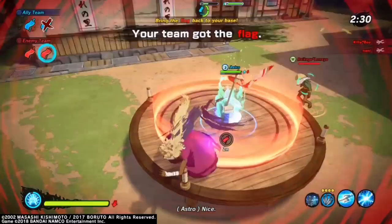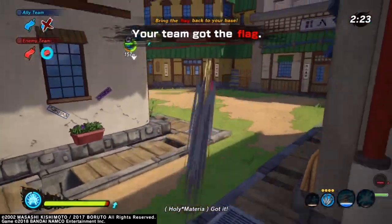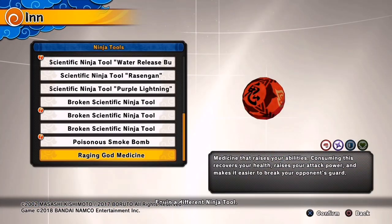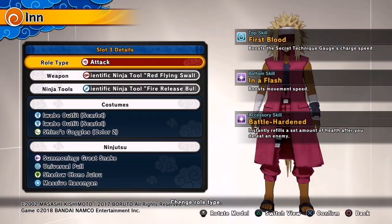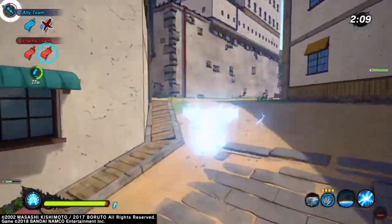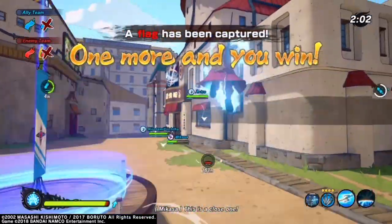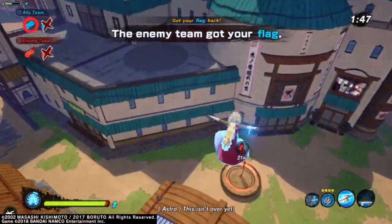The ninja tool is up to you when running the flag — you can run regular Kunai to help keep people off of you, or the Raging God Medicine to get your health back. For the claws top slot, run First Blood to boost your secret technique gate. For the bottoms, run In a Flash to boost movement speed. You can also run Clear Mind to get your ninjutsu back faster so you can use your moves to get around the map quicker.